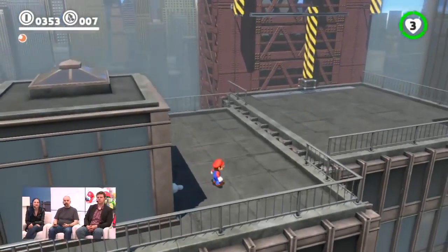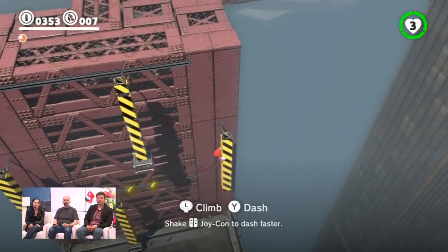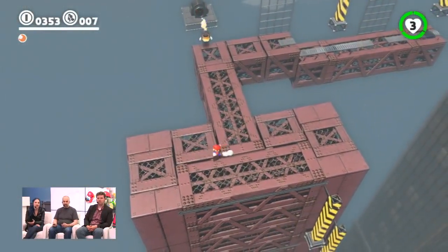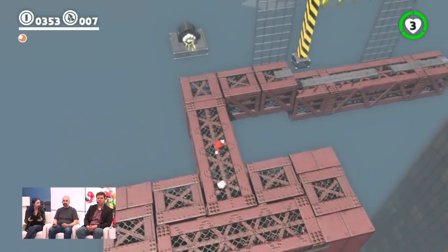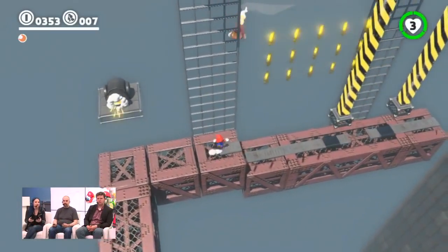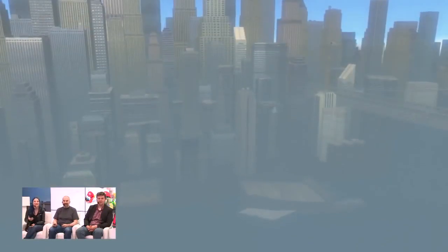The game encourages so much experimentation because you aren't kicked out of the level every time you find a moon. There's no reason not to investigate every little thing — there's no time limit, no disincentive. It's a very interesting change that adds to the immersion. When you think about Super Mario 64 or Sunshine, whenever you got your collectible you'd get bumped out of the area. Here you're not going to get booted out when you collect a power moon.